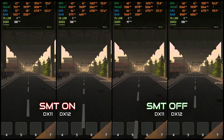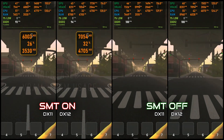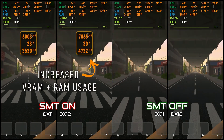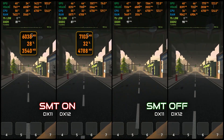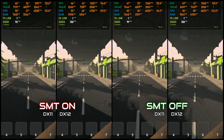Now DX12 steps in. With SMT on, frame times improve noticeably — DirectX 12's better thread management shines here. But the real standout is DX12 with SMT off. Turning SMT off reduces thread contention, and paired with DX12's efficiency, it delivers the steadiest pacing at this 100 FPS cap.